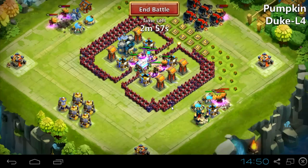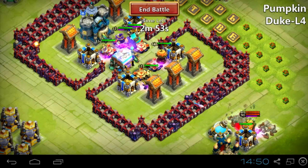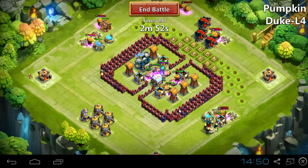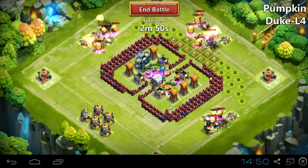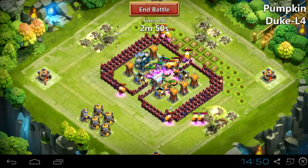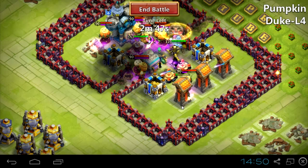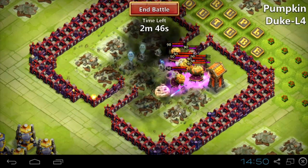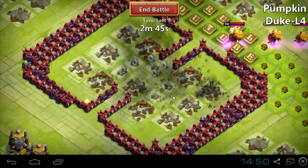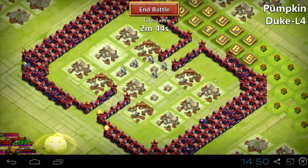Now you can see the Pumpkin Dukes — I'll put it in slow motion before the first proc. Right now we see the first proc, then the second proc, and just look at the clock. Time is going down, and after about 4 to 6 seconds, everything went down.